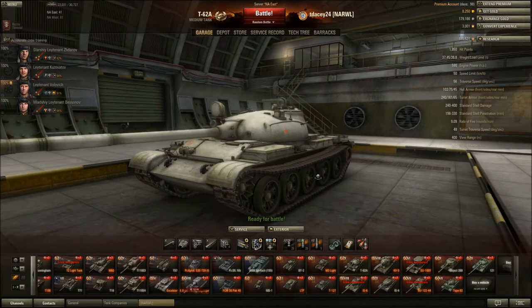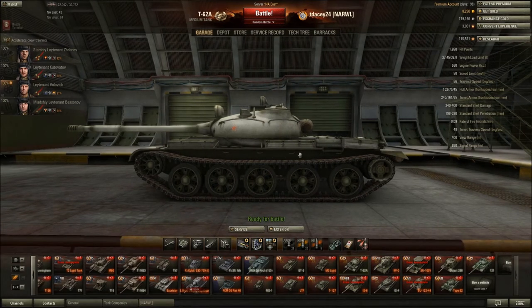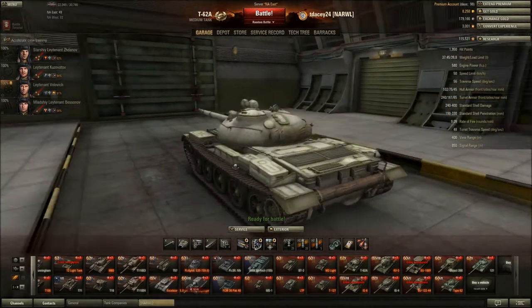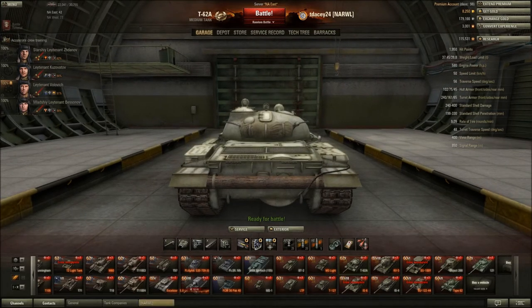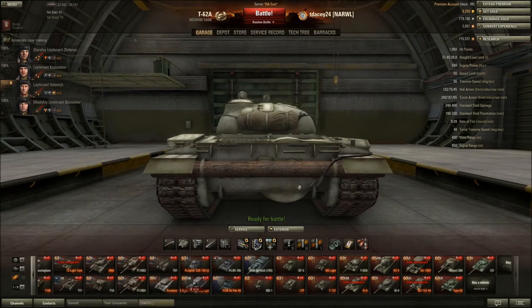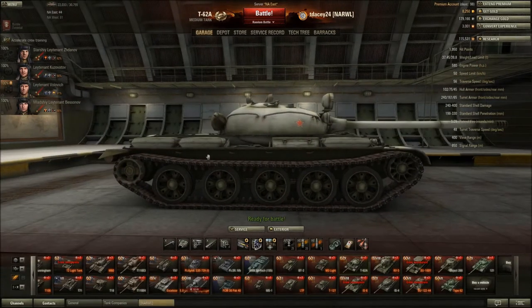Obviously, if the front's not good, the rear and back aren't going to be that good either. As you see, tracks can eat up some shots as the hole is up here. If you're angled and side scraping, your tracks can eat up some damage, but don't really rely on that. Back of the tank is a big weak spot — you're going to be getting tracked a lot from back-track shots. Artillery can pen you easily if you're not moving. The engine deck can also be penned to light you on fire. The fuel tank and engine are in this circle right there, and the fuel tank is towards the back on the side.